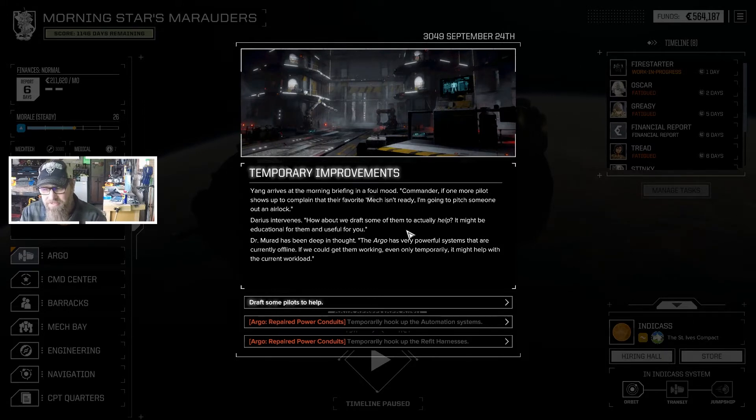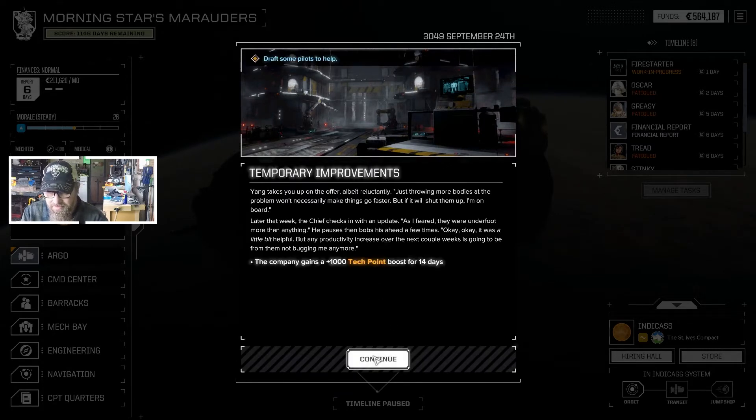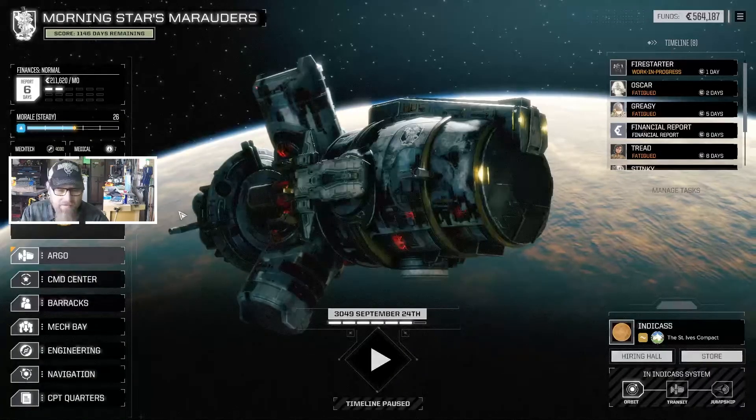How about we draft someone to help? It might be educational for them and useful for you. The Argo has powerful systems that are currently offline. If we get them working, even temporarily, it might help with the current workload. We'll draft. We don't have — we haven't done any of that, so we're going to do this. Put the pilots to work, get a little bit of extra tech points.